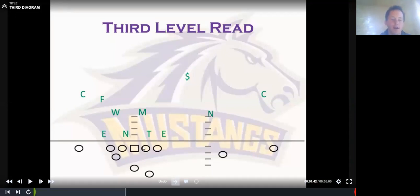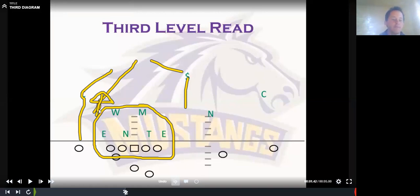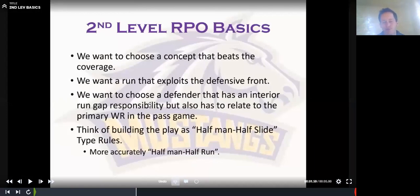Third level reads — it's irrelevant to me what concept you run in the run game or where your back or tight end are. The only thing that matters is we have six blockers for six defenders. When you're thinking about making a third level read, where are they going to put their force defender? Are they going to rotate this way or that way? Usually if you have the support player there, they've got to bring a guy down — that becomes your read. He comes down, you could throw a glance RPO. It all depends on what you guys do schematically in the run game. Those are the three types of RPOs.